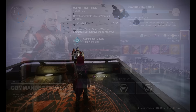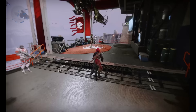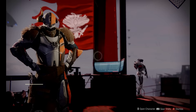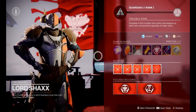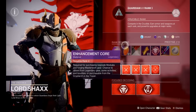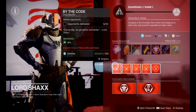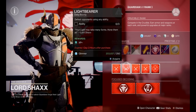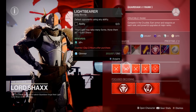Moving to the next NPC — Lord Shaxx, the Crucible Handler — similar to Zavala's vanguard rank, Lord Shaxx gives you a crucible rank. The more you play crucible the higher your rank, and the same principles apply: every time you reach a new rank you get an engram, and as you progress you get additional rewards like enchantment cores and specific shaders. Lord Shaxx also has bounties focused on PvP — for example, defeat three opponents using an ability to get additional XP toward your crucible rank.